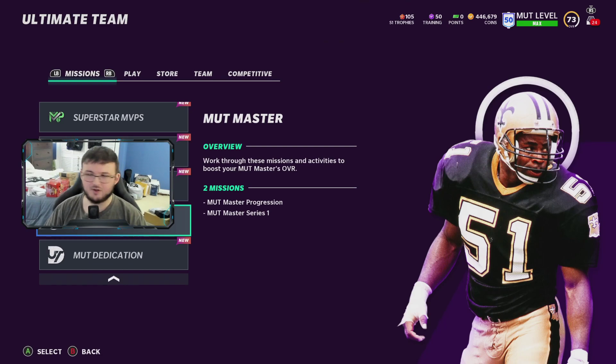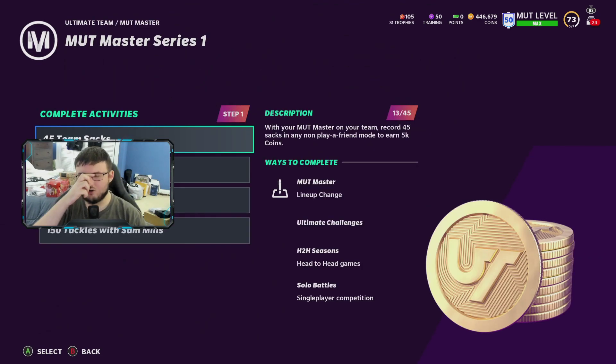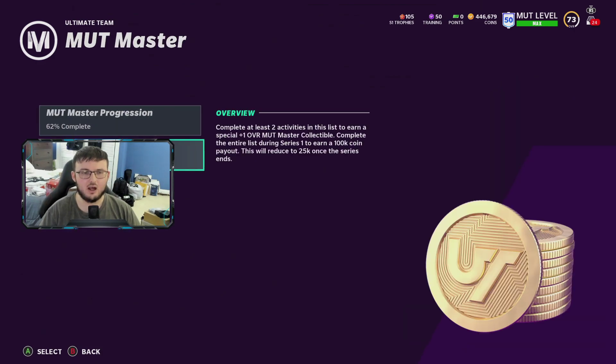Hey guys, I'm Mike Gamer back here. Today I'm going to show you how in one single hour you can get done all your Mutt Masters Series 1 Solos Objectives right here. You get 120,000 coins — 20,000 for completing this and then 100,000 for going ahead and completing it. So it's 120k total.